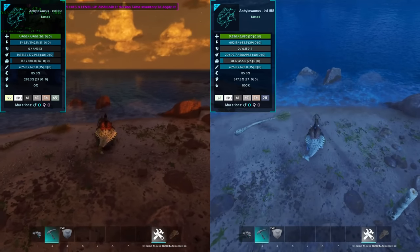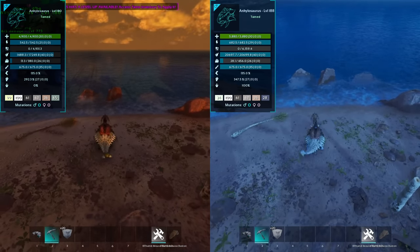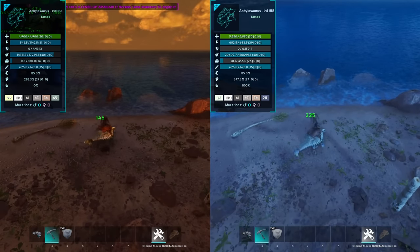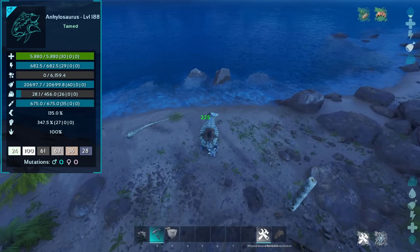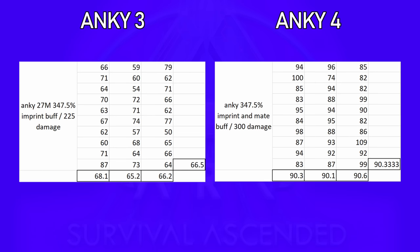If you didn't know, imprinting buffs the melee percent and not the melee levels, so that's why I was making that distinction earlier. Imprinting also gives a 30% multiplicative damage buff if you're the rider, so that put my damage slightly higher than the previous Anky at 225. The result from this Anky was 67 metal on average — so this is where I learned it's all about the damage. So what I did was add a mate boost, which is another 33% multiplicative damage buff, and this skyrocketed my damage to 300 and my average metal gain to 90.